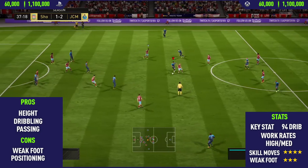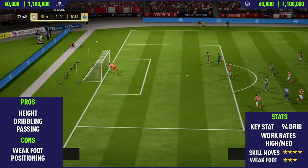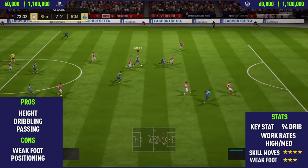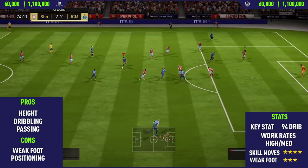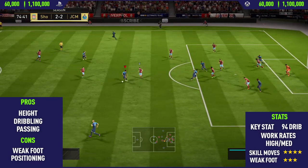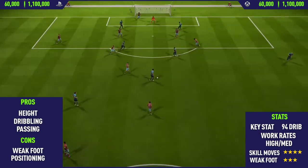His dribbling isn't on par with players like Messi, but it's still very good, and as you'll see from this clip he's pretty good for skill moves because of that. We're doing four-star skill moves here — I was trying to go for the double touch spin, we got it back and finished it off nicely into the top corner.